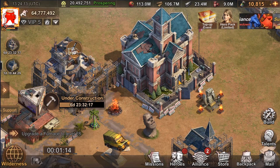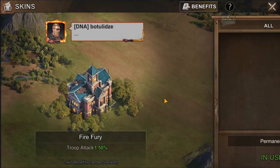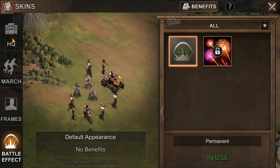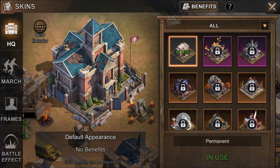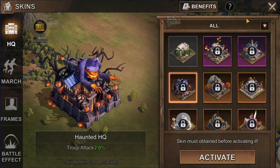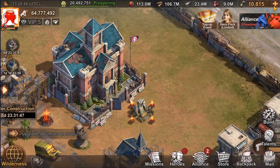If you want to change the appearance of your headquarters you can do that as well. That's done through the skins menu, and it can also be done for your profile picture and the troops while they march. All these skins cannot be purchased directly in game but can be earned through different events. Skins can be permanent — once you obtain them they stay in your inventory forever and you can apply them whenever you like — or they can be temporary, like for three or seven days, after which your default appearance is applied again.